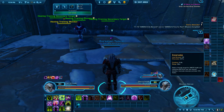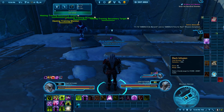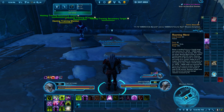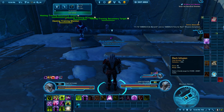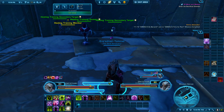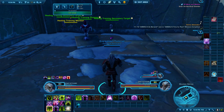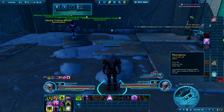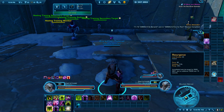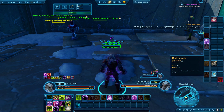Recklessness guarantees a crit, so use Polarity Shift and Force Speed together with it to make sure Dark Infusion crits. The tricky thing about Dark Infusion is you want to use Resurgence before it because it's a quite long cast — about 1.9 seconds, almost two full seconds, so if you're standing there like a turret, no good. But if you use Resurgence in front of it, it becomes a shorter 1.4-second cast.